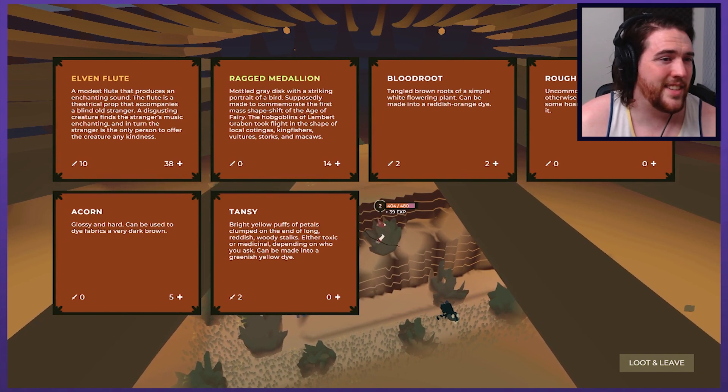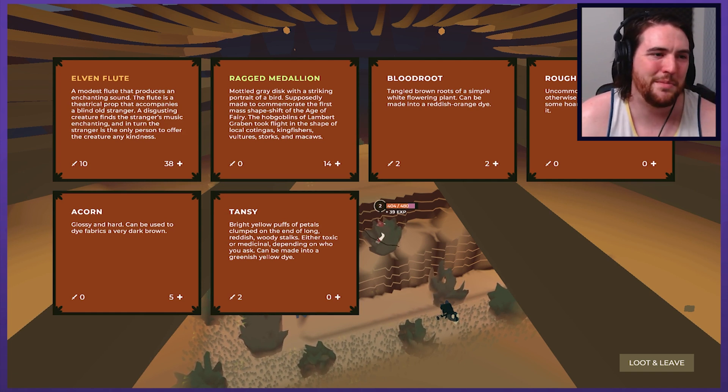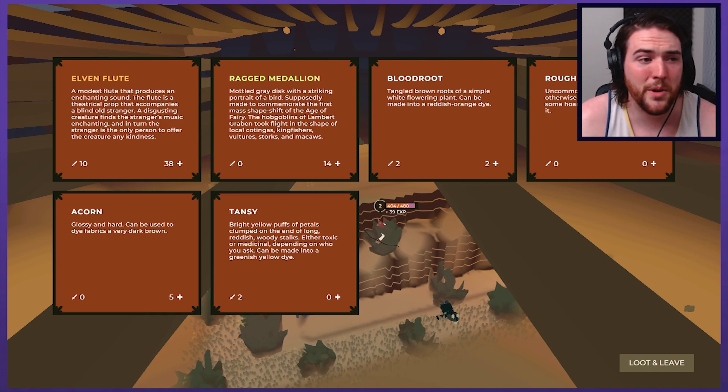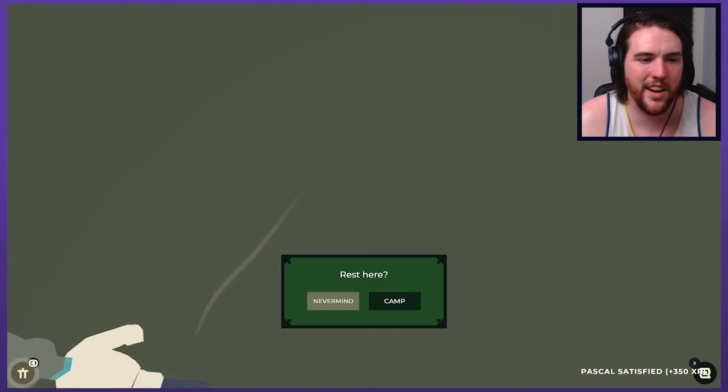Elven flute — a modest flute that produces an enchanting sound. The flute is a theatrical prop that accompanies a blind old stranger. A disgusting creature finds the stranger's music enchanting — they're not a disgusting creature, holy cow game. The stranger is the only person to offer the creature any kindness. Ragged medallion — mottled grey disc with a portrait of a bird, supposedly made to commemorate the first mass shapeshift of the age of Faerie. The hobgoblins of Lambert Graben took flight in the shape of local birds: kingfishers, vultures, storks and macaws. Things on mass get turned into other things?